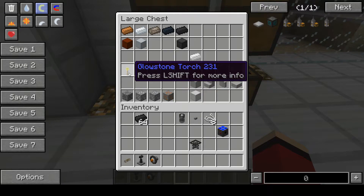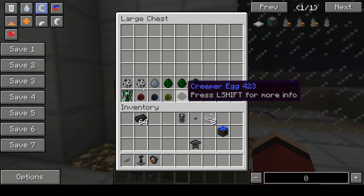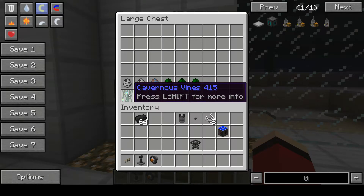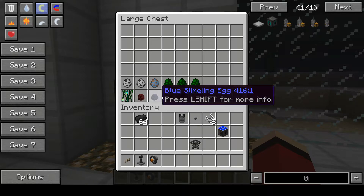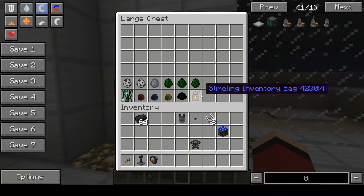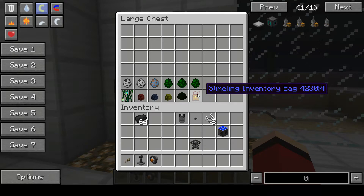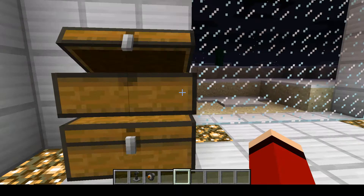Here we have a new item in this mod, which is the glowstone torch. Now in this mod we have carnivorous vines, slimelings — red, blue, and yellow — creeper eggs, their slimeling bag, evolved skeletons, alien villagers, sludgelings, slammings, and evolved creepers.